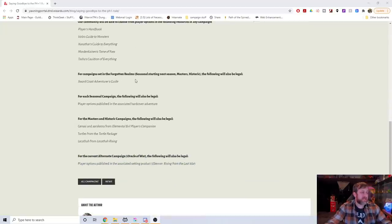For each seasonal campaign, the following will also be legal: player options published in the associated hardcover adventure. So if your adventure gives you options — for example, like Icewind Dale has some new spells in it — that would be an option for you. For the Masters and Historic campaigns, the following will also be legal: Genasi and Aarakocra from the Elemental Evil Player's Companion, Tortles from the Tortle Package, and Locathah from Locathah Rising.